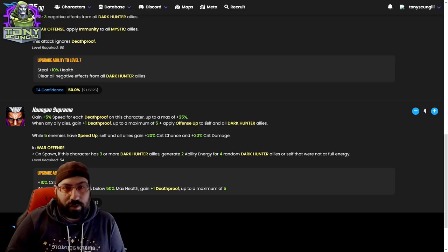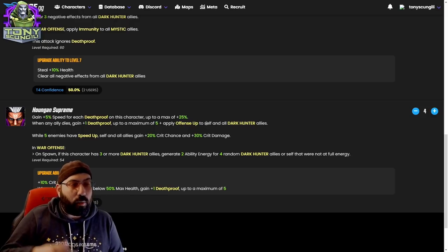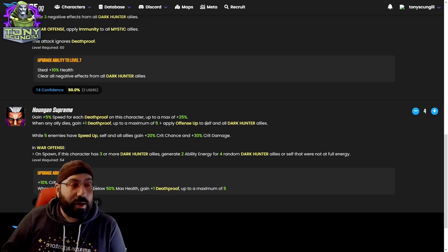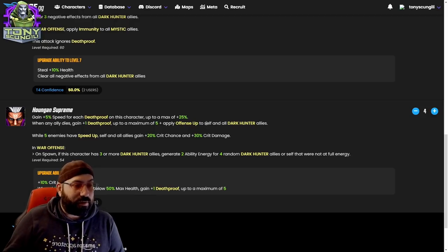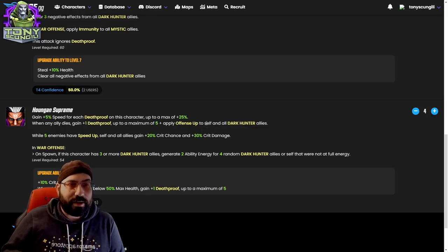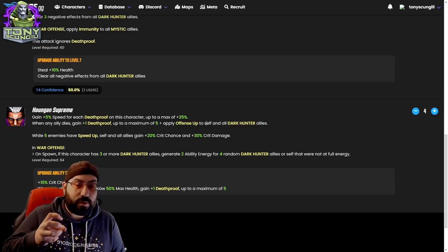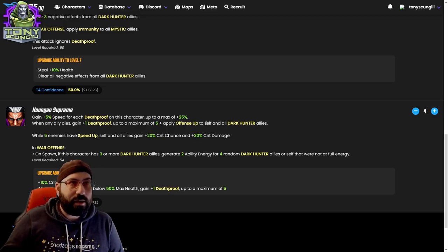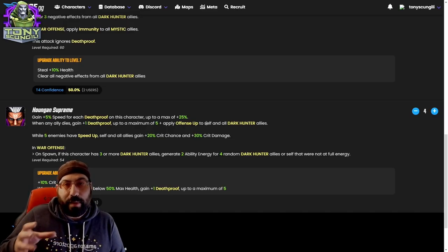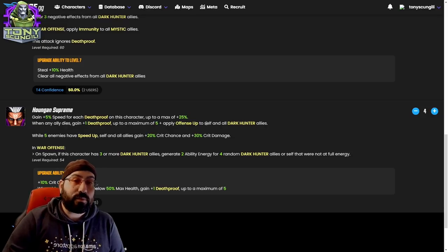When any ally dies, gain plus one death proof. His basic will also trigger that and apply offense up to self and all dark hunter allies — really good for that war offense setup. While five enemies have speed up, self and all allies gain 20 crit chance and 30 damage. That's a cool synergy ability. I'm of two minds on these kinds of things — I really like when they work teams together, but I don't like when they make the character fundamentally flawed outside of the team.